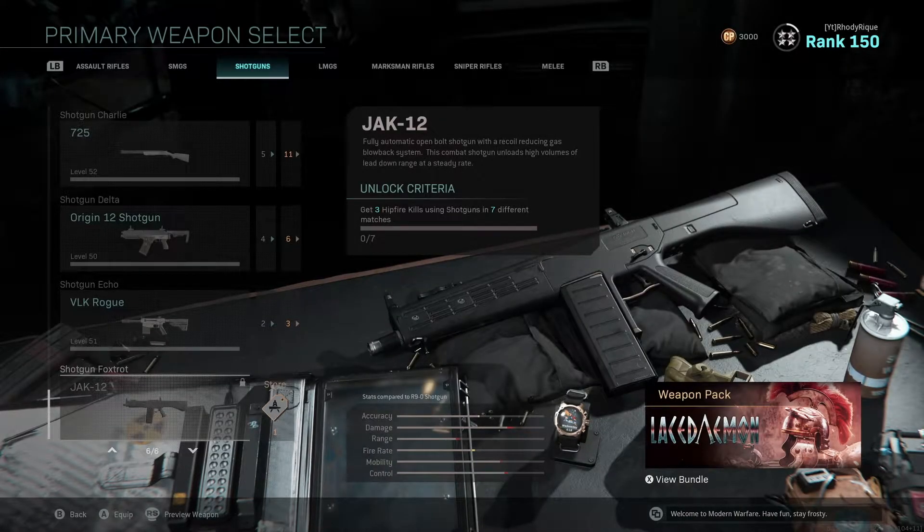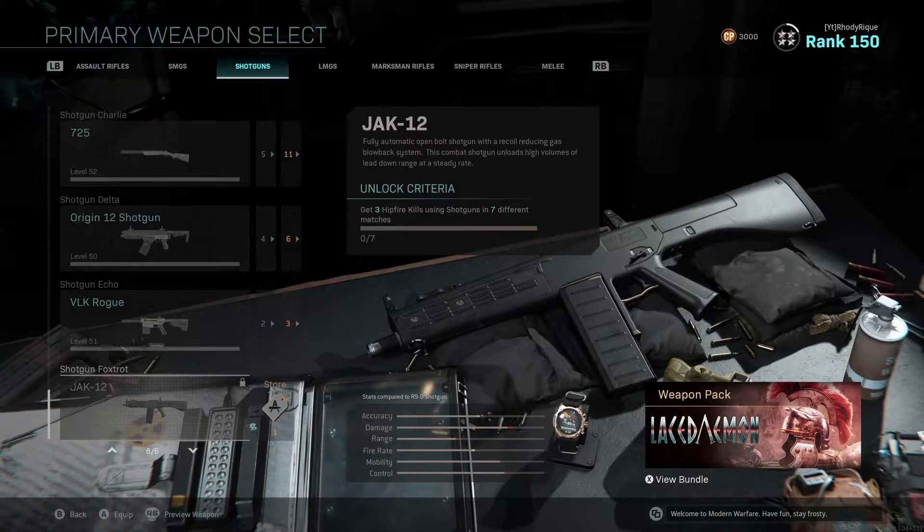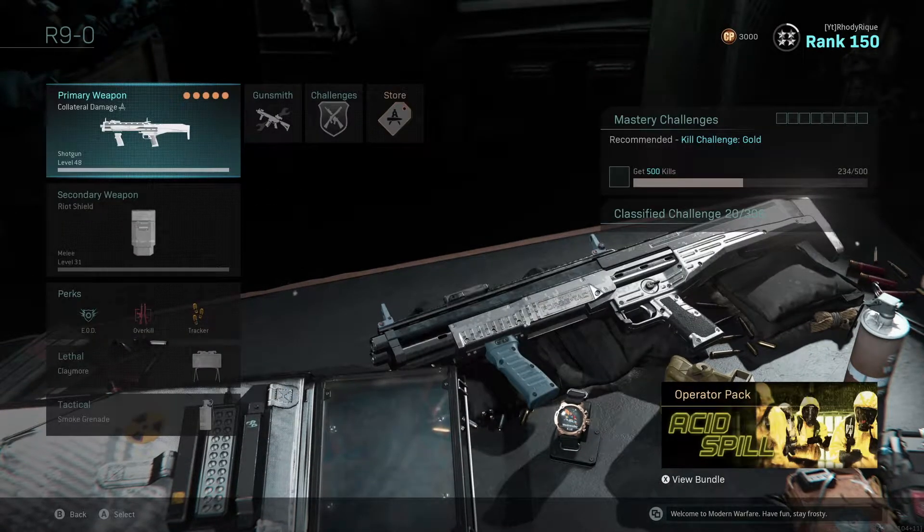Alright guys, so as you can see right here, it says get 3 hip-fire kills using shotguns in 7 different matches. So basically what I'm gonna be doing is I'm gonna be running the R90 with Fire Breath, just because it has a really fast time to kill.